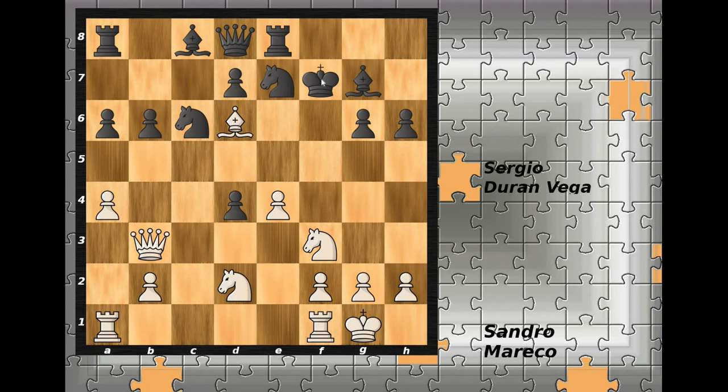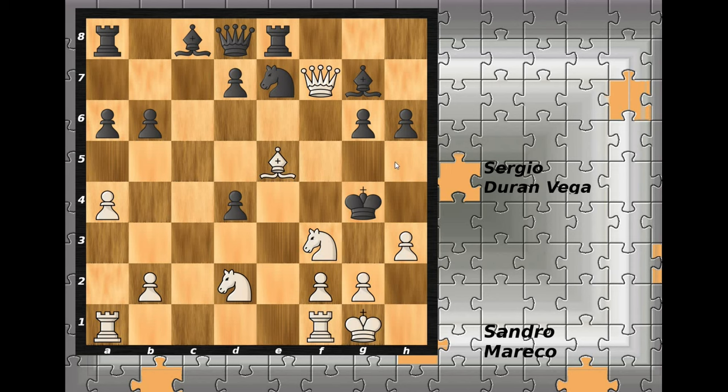Now the king has two options — either f6 or f8. After king to f6, then e5 check. Knight captures on e5, bishop captures on e5, and king to f5 is the only move. Now queen to f7 check, king goes to g4, h3 check, king goes to h5 — the only move — and now g4 is checkmate.